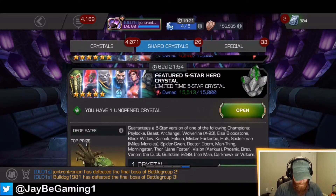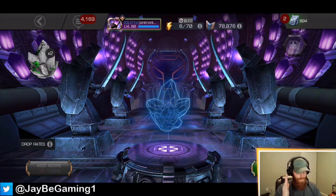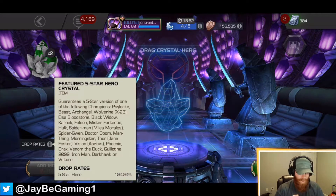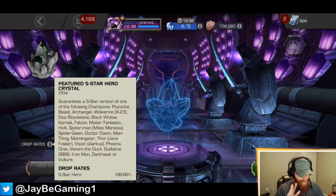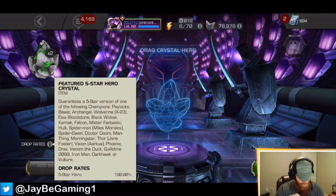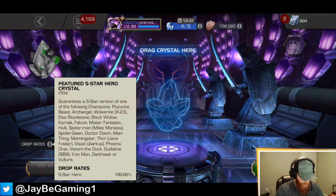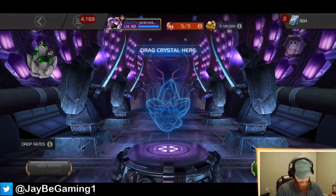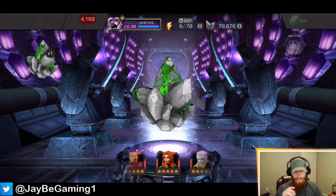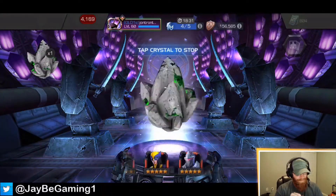Let's go ahead and get two of these in the spinner. Out of the featured pool, Dr. Doom and Guillotine 2099 are the two that I want the most. I would also love to awaken Venom the Duck, and awakening OG Black Widow would be awesome. Let's see what we get from the first crystal — I'm nervous already.